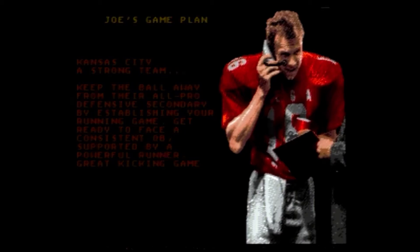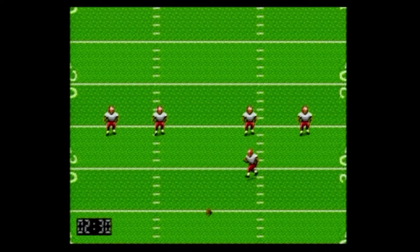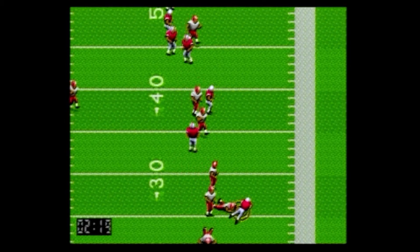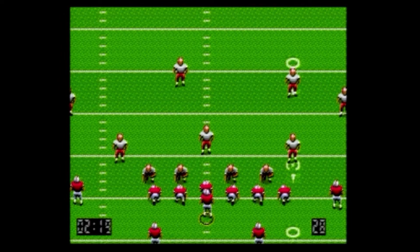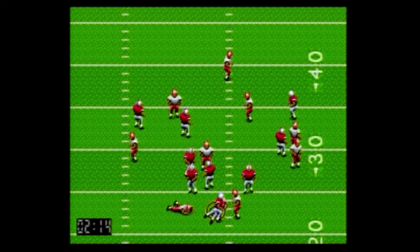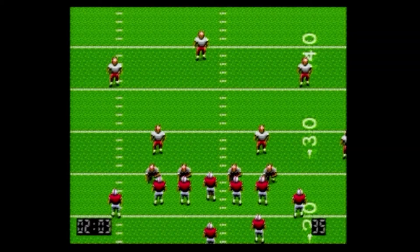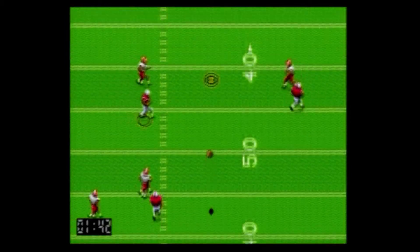This game is more about the passing. Players move somewhat slow — there's no speed burst button like many games have today. Essentially you have a stiff arm and a dive button when you're running the ball. Running is a lot harder than passing, which is common in a lot of these games. When you hike the ball, you can use any button and that determines which receiver shows up in the passing window first. You can cycle through three receivers.